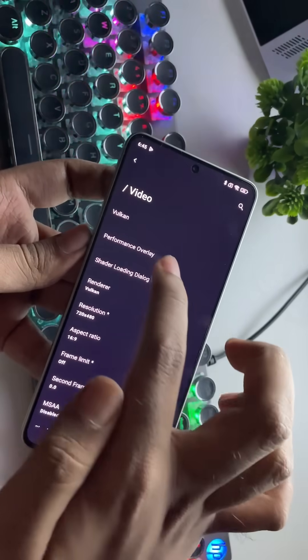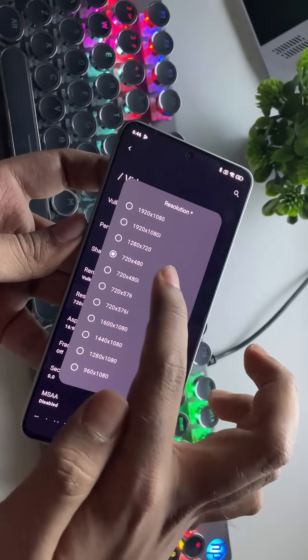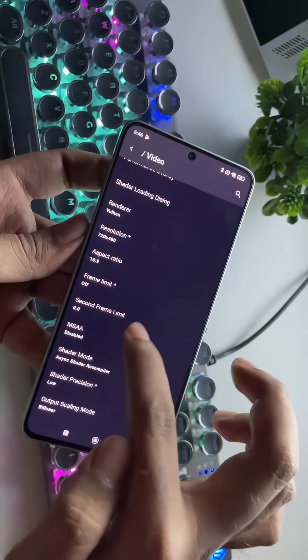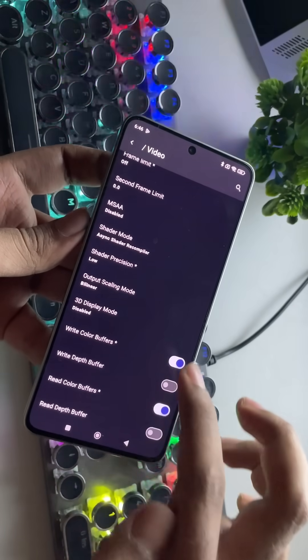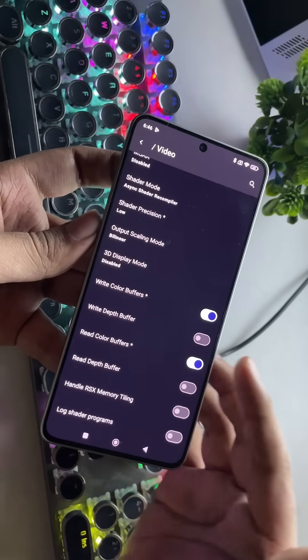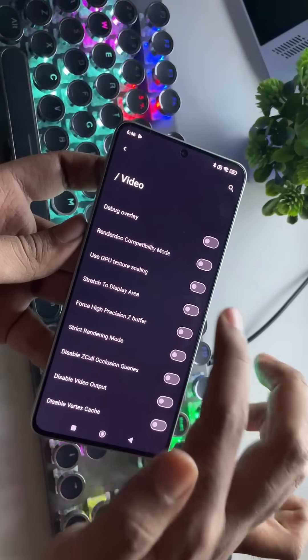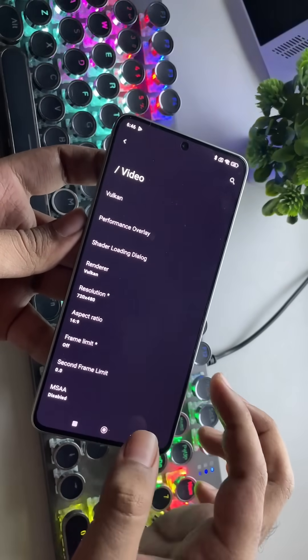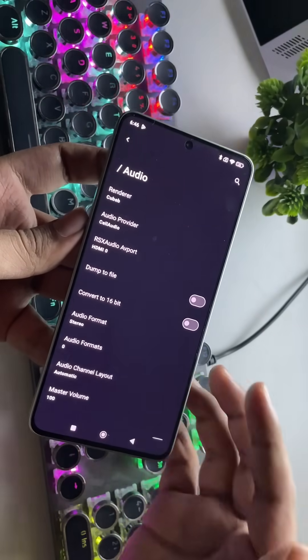Enable Turbo Mode, and if you want, turn on the Performance Overlay as well. Set the resolution to the lowest, which is 480p. Set Shader Precision to Low, and keep everything else just like we've done in our recent videos. If you're playing God of War 3, make sure to enable Write Color Buffers and Read Color Buffers, though this is optional. Also, enable Stretch to Fit Display for a better full-screen experience.